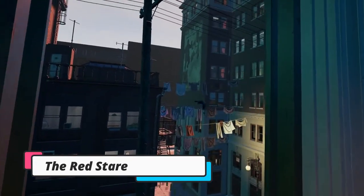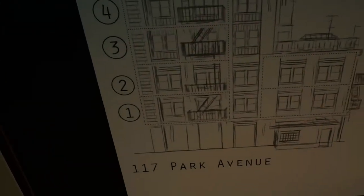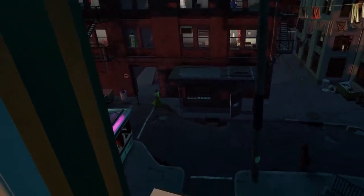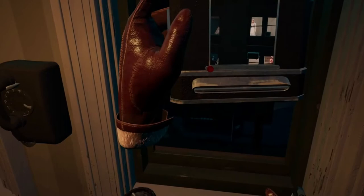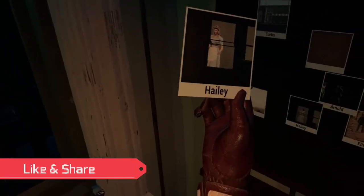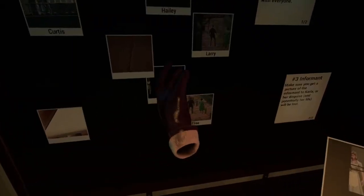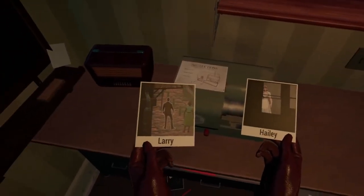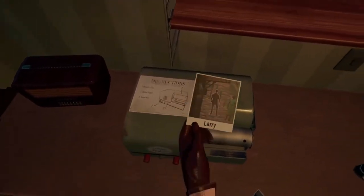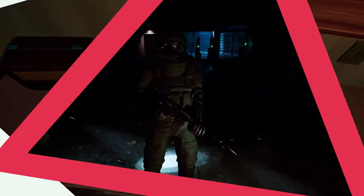Next up we have Red Stare, a free VR title all about espionage. Your objective is to find and collect information about communist spies. You are on a stakeout as an American agent of the 50s. Your job is to collect evidence about your neighbors, finding out what role they play to uncover the communist spy. You are monitoring everything from inside your flat, collecting information through your mobile and fax machine, using intel from files on your desk, and taking photographs to confirm suspicions by faxing to your handler.